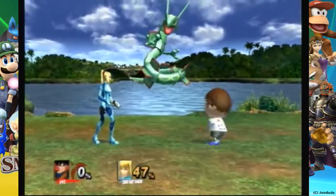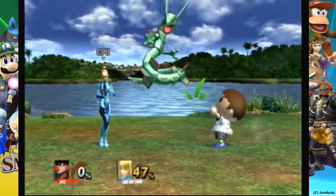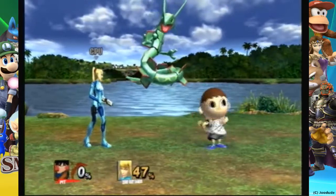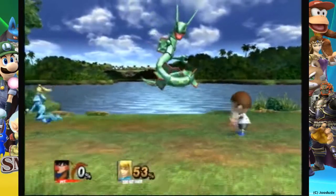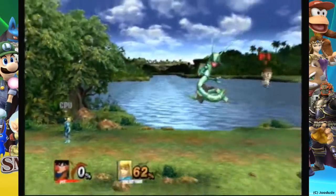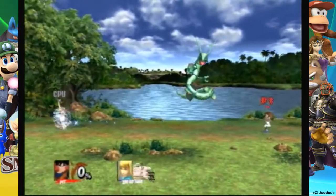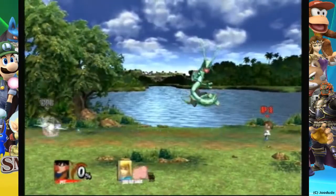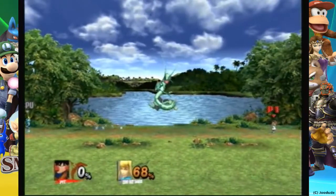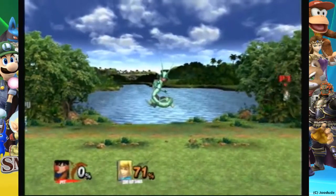What's the up tilt? Oh — shovel down, he pulls up grass. What does neutral B do? I'm pretty sure they couldn't make it so that you can't absorb, but that's still not bad. How far can this go? I think that replaces Pit's arrows. That goes like halfway across the map.